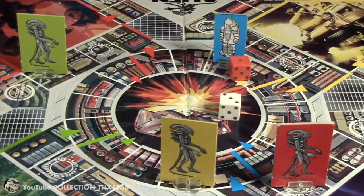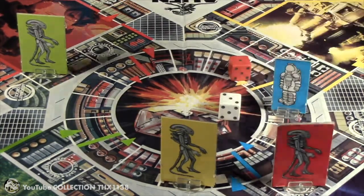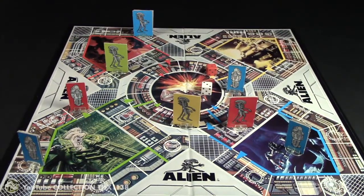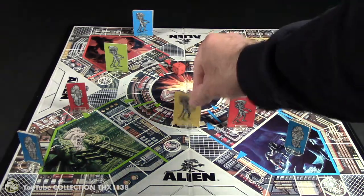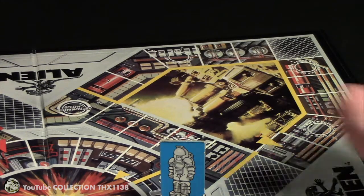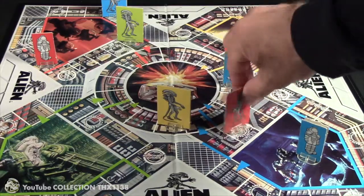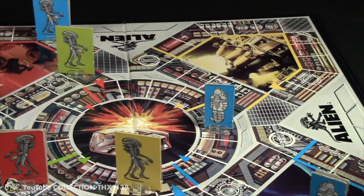Blue gets his free roll — a three and a one. He moves three spaces and pretty much has the game wrapped up. Could even take a victory lap. His alien is winded from so much work, so he'll just move one. Blue is really cleaning house with his alien and his astronauts. Green's alien moves — tries to roll a double, gets a three and a one, moves three spaces. Red still has an astronaut — moves three spaces but misses the shortcut. His alien moves six spaces.